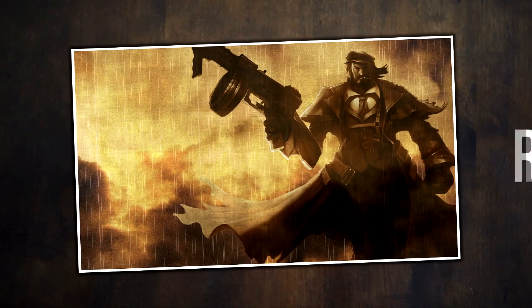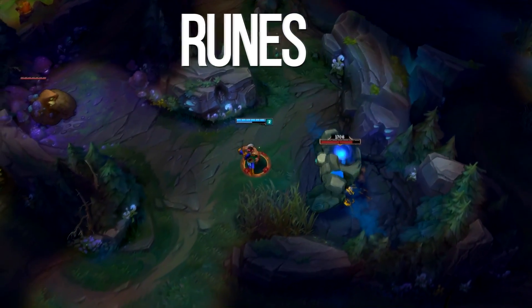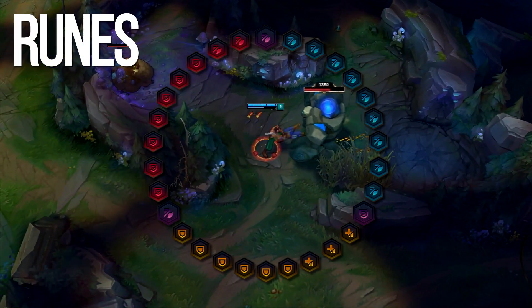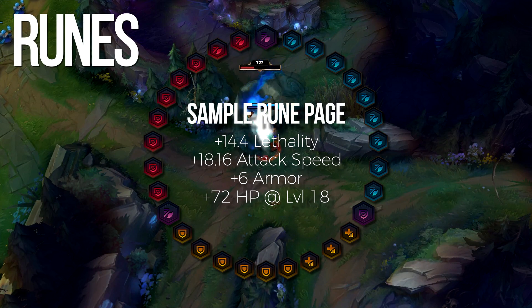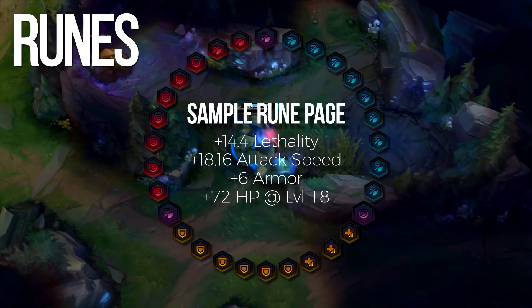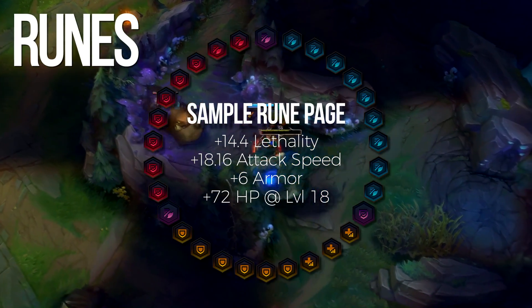Similar to the Vise setup, attack speed quints and lethality reds are a must. You can exchange a few attack speed quints for lethality if that makes you more comfortable, but you'll most likely end up with 19 attack speed at level one. You can take a mixture of armor and health-per-level yellows, or just all scaling health depending on the jungle matchup.